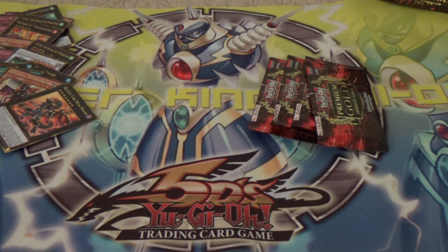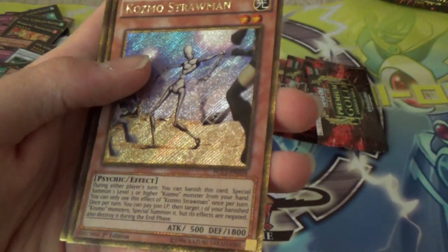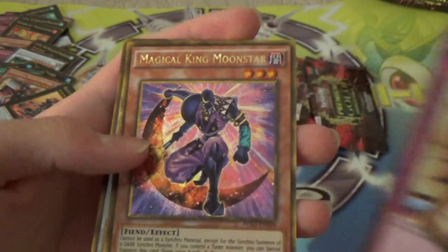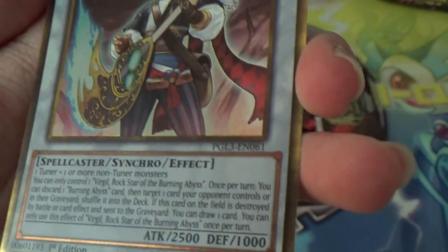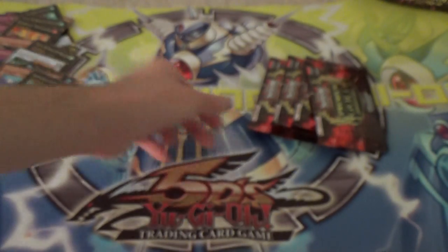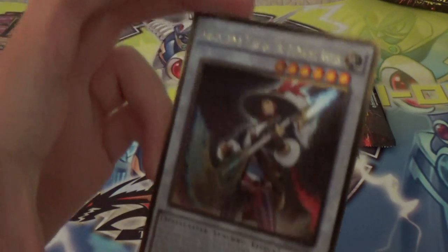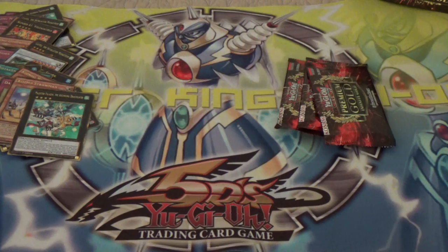I'm going to go on a limb and say that in this pack we're gonna get a Burning Abyss card. Master Paladin. Cosmo Strawman. Dark Mirror Force. Magical King Moonstar. Rockstar of the Burning Abyss — nice, it looks cool. And ironically... wait, we did get a Burning Abyss. For a second I was like, can we get a Burning Abyss? Did I just shoot myself in the foot? No, I didn't.